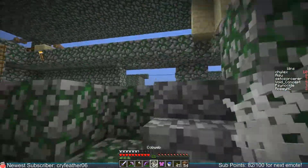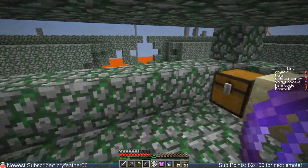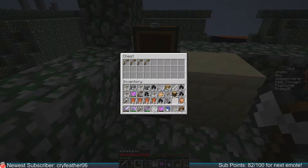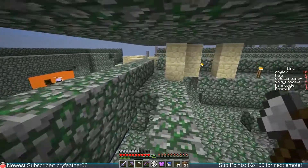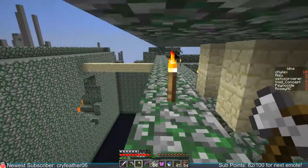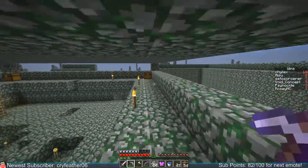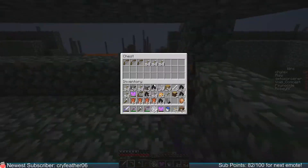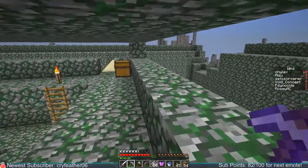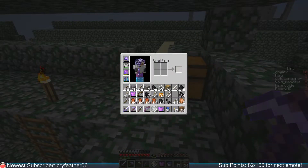I'm going to place a chest out here and empty some of the arrows that I have. I'd be like so spooked if all this gravel was actually floating and all this gravel pillar is going to fall. Well, don't say that — now it's going to happen. It actually didn't; I already tried to do a block update.